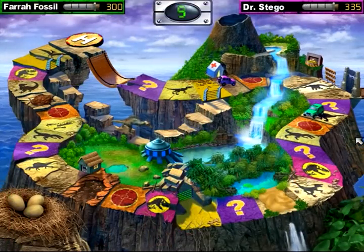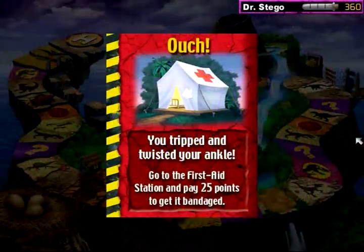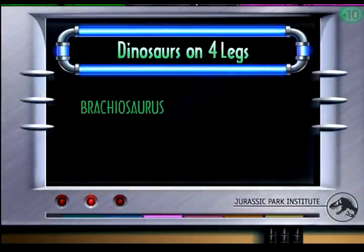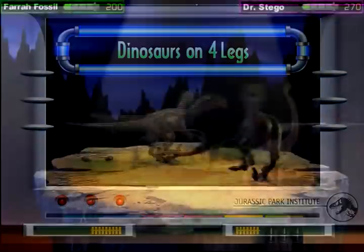The other squares sometimes have traps which can slow you down or put you in the hospital. The hospital essentially puts you back at the beginning, and you can roll the dice or spend points to get out. Points are earned usually by landing on minigame squares. There are a couple of dinosaur trivia games, which are sometimes easy but can really put your dinosaur knowledge to the test.